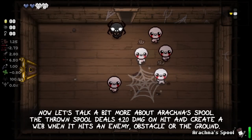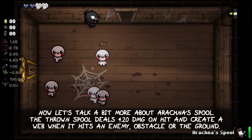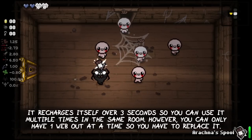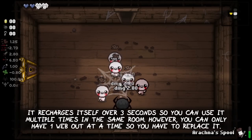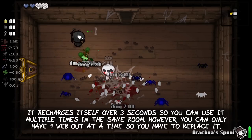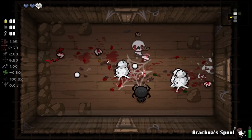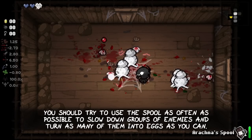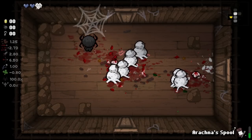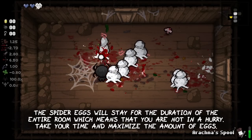Now let's talk a bit more about Arachna's spool item. The thrown spool deals 4.20 damage on hit and creates a web when it hits an enemy, obstacle, or the ground. It recharges itself over three seconds, so you can use it multiple times in the same room. However, you can only have one web out at the same time, so you have to replace it. You should always try to use the spool as often as possible to slow down groups of enemies and turn as many of them into eggs as you can. The spider eggs will stay for the duration of the entire room, which means that you are not in a hurry.